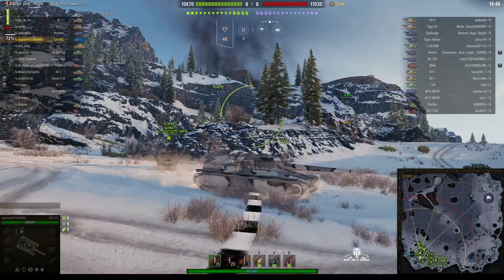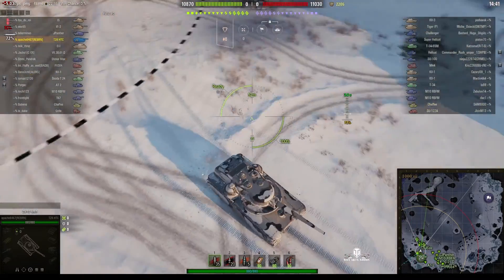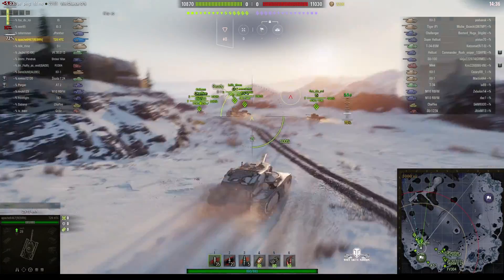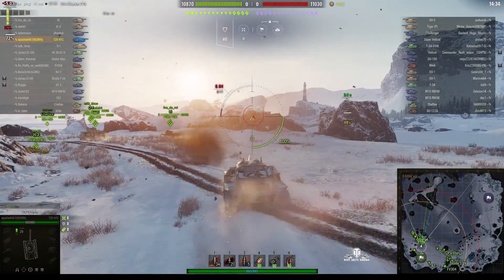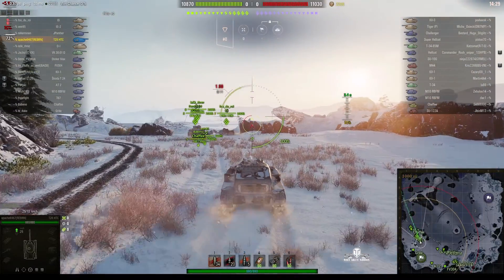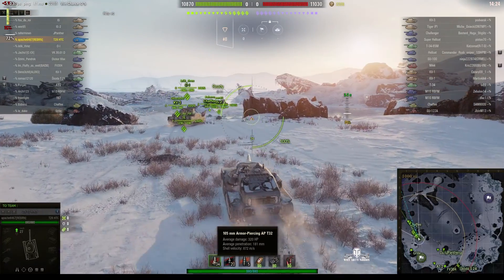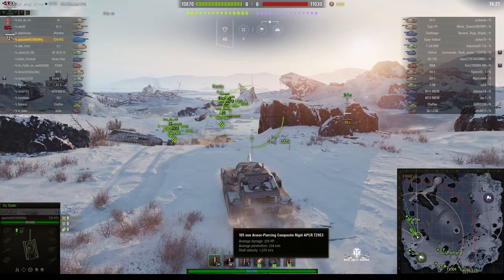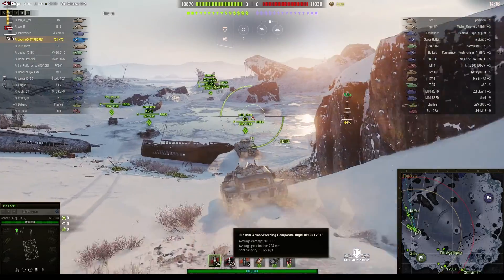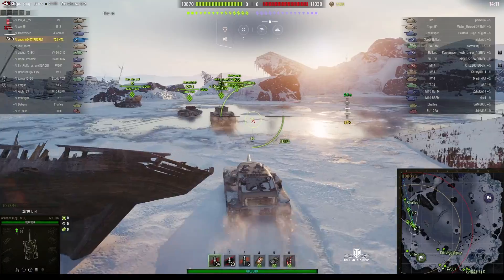It's a tier 7 game with tier 5 tanks in it and Apache hasn't sent us a replay for quite some time, but he's finally got around to it and he sent us a good one. He's got a 105mm gun which is capable of doing 320 alpha, penetrating 181mm with standard ammo, and with the premium rounds he'll go through 224. You probably won't need the premium rounds in this battle seeing as it's tier 7, but you might use them on some of the heavies.